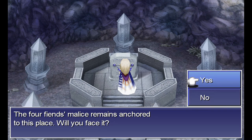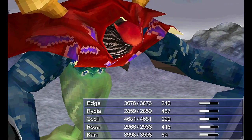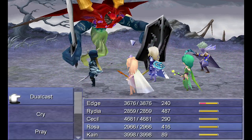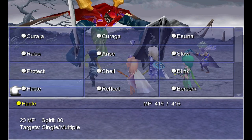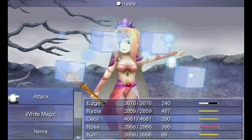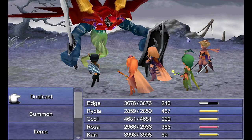The Four Fiends' Malice remains anchored to this place — will you face it? Absolutely. I love this song, it's been a while. Now you can see he has a combination of all of the Four Fiends' abilities. We want Less first, then let's do Haste on everyone and Slow on Jerrion. We want to do Focus on both Kain and Edge. Cecil, you cast Protect on everyone. We're not going to attack just yet.